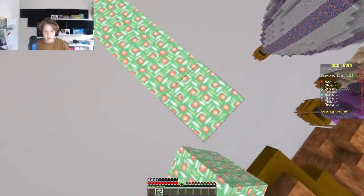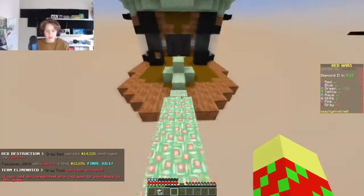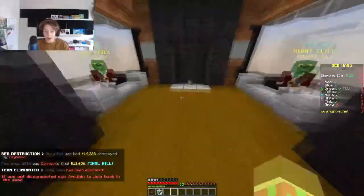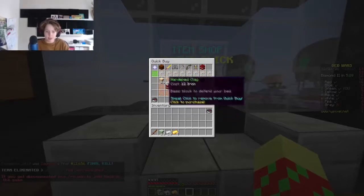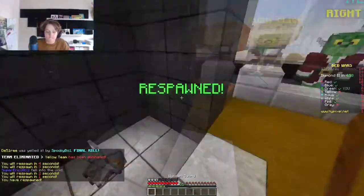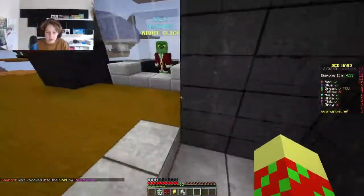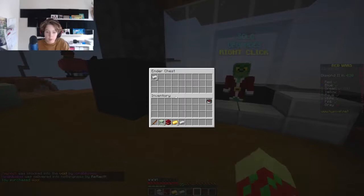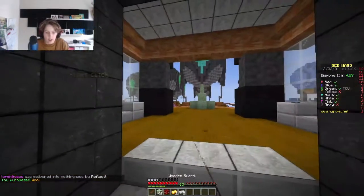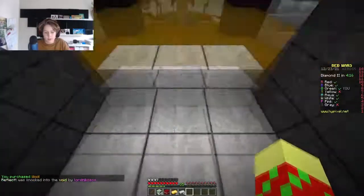Also, I think apart from the Hypixel Skyblock video that I did a couple of months ago, this is my first proper Minecraft video. So if you guys like it, please like and subscribe. And I know it's not Fortnite but please use support-a-creator code APF in the Fortnite item shop. We should try and eliminate Blue straight away because it looks like he's got some more resources.